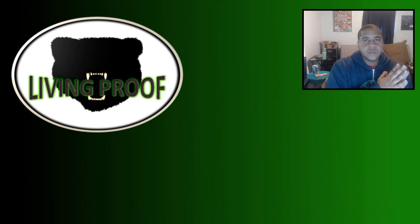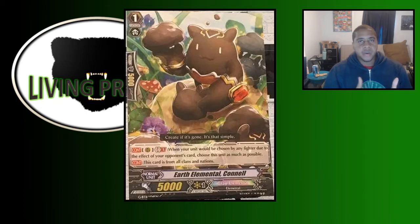Today's card is Earth Elemental Connell, coming out in set GBT-11. He says continuous on rear guard, GB1: when your unit would be chosen by any fighter due to the effect of your opponent's card, choose this unit as much as possible.